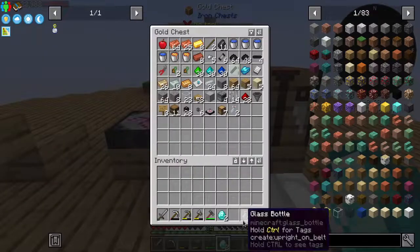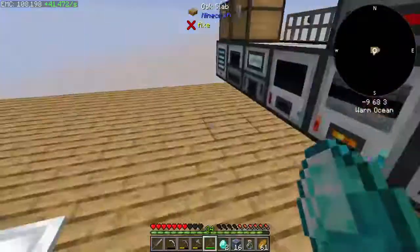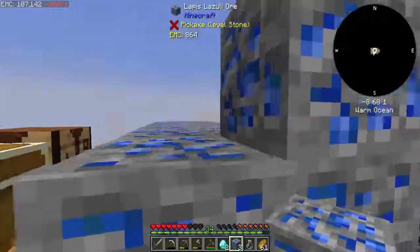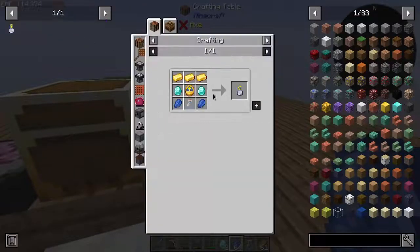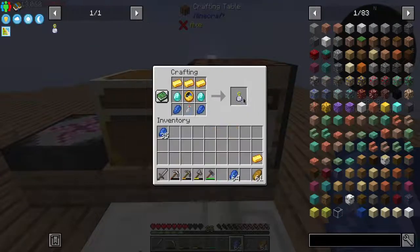I'm only going to need one glass bottle, so we'll throw the other two back in there. I need lapis — we're probably not going to need a stack of it as it stands right now. What we will do is take maybe a few blocks' worth of it. I'm pretty sure you can mine that with stone. And we're just missing a little bit of redstone and gold — that'd make a clock. And make ourselves an actual time in a bottle. Boom.